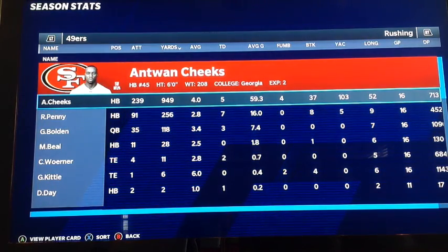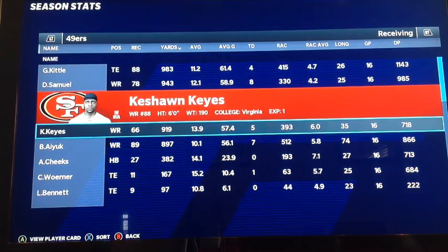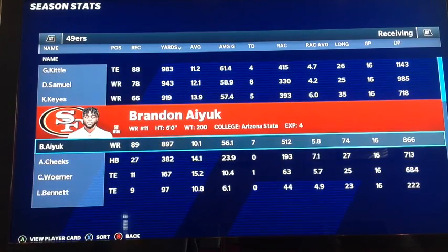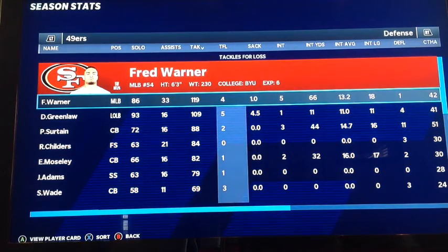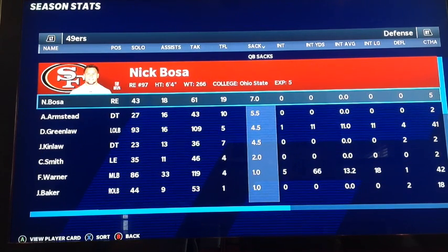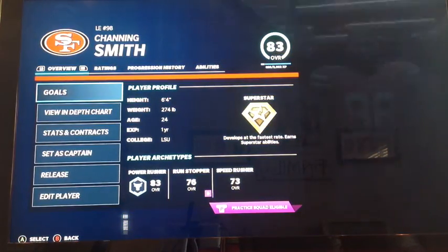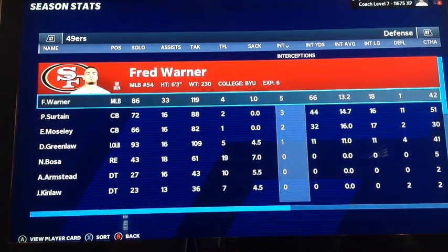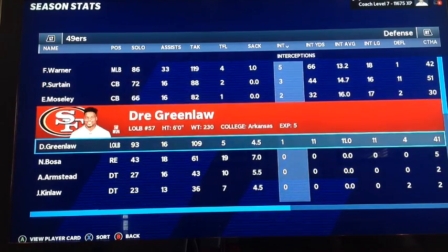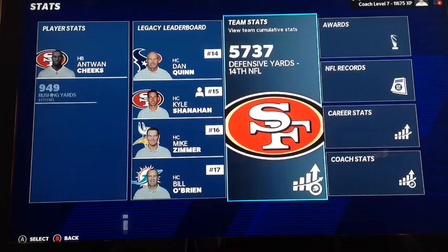Bolden wasn't that great — had a decent amount of passing yards. Cheeks had 4 fumbles, you can't do that. Kittle was alright. Keys had a pretty solid rookie year. Samuel and Aiyuk were about the same. Defensively, Fred Warner was pretty solid. 5 picks for Warner. Nick Bosa had 16 and a half sacks, 5 and a half for Armstead. Channing Smith, the rookie, went with 2 sacks but has Superstar Dev — probably gonna regress in Madden since 2 sacks is like nothing. Deshaun Watson wins MVP.